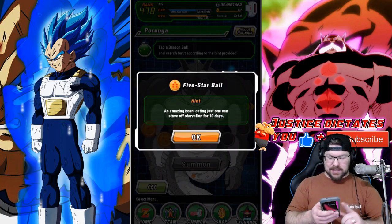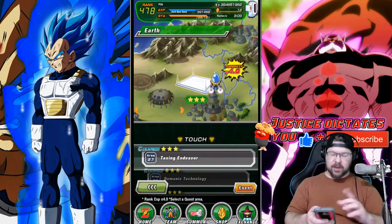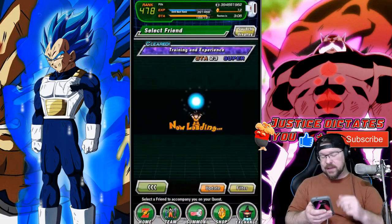The hint is an amazing bean, and that should give it right away. What we're going to do is jump into a quest. I am going to do 27.3 only because of the amount of XP it gives us.